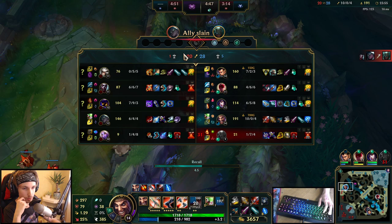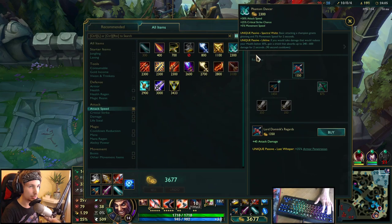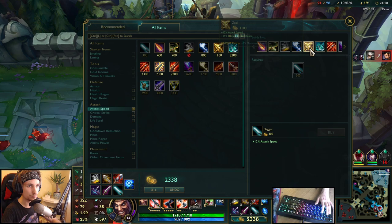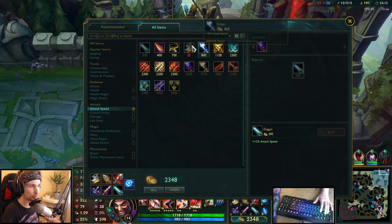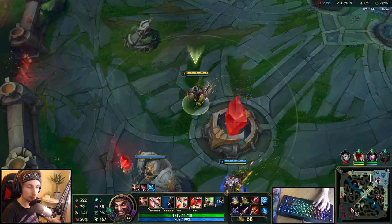Now we can go back and get the next Last Whisper too, which is going to give us even more damage. They have champions that heal quite a bit, so I might as well just buy the Mortal Reminder. I'll also upgrade my item into the Rapid Fire Cannon. Now we're almost full build — we just need a Guardian's Angel and that's pretty much it.